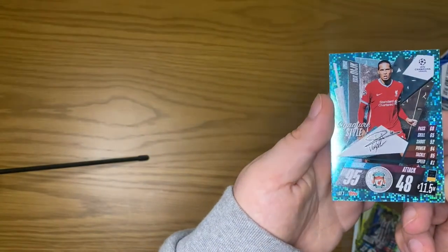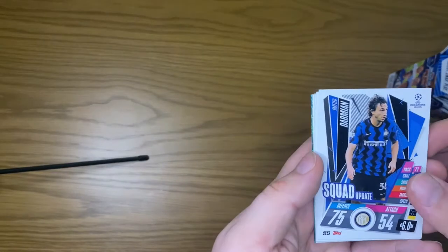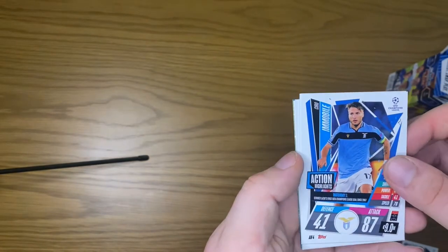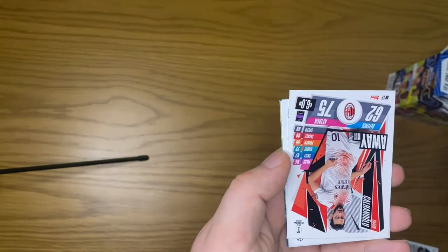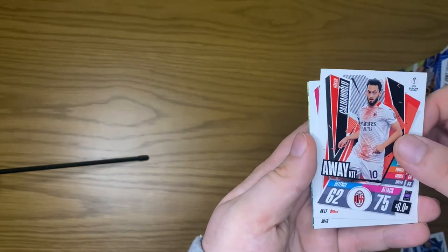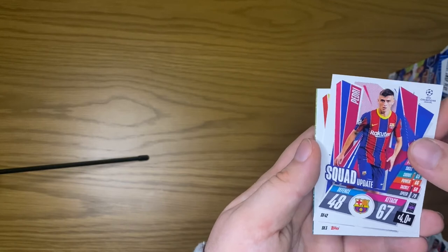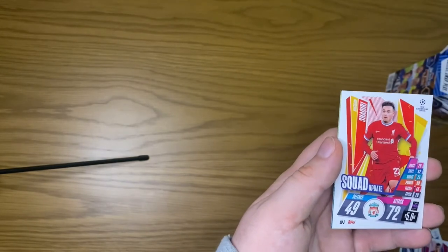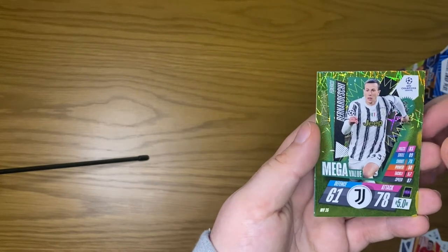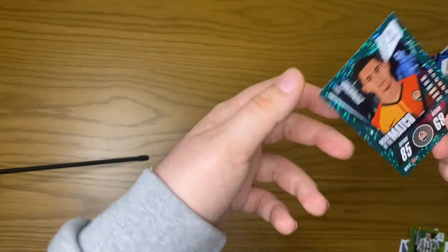Van Dijk with 95 defending — a lovely looking card there. Starting the next pack we get Damian, followed by Immobile, Karanoglu, Pedri squad update — very good young talent — Shaqiri squad update, Bernardeschi mega value, and a Man of the Match.